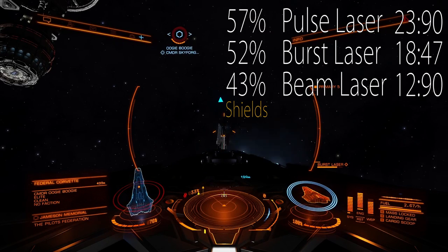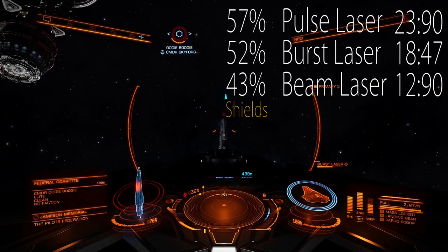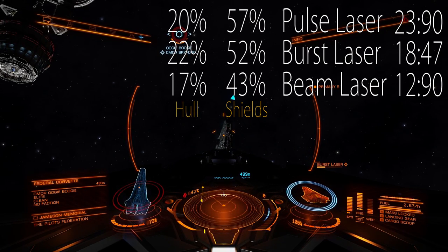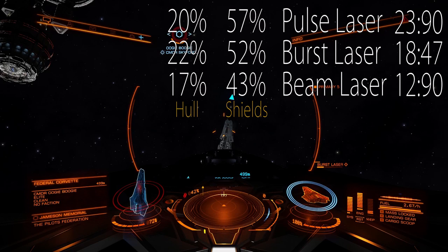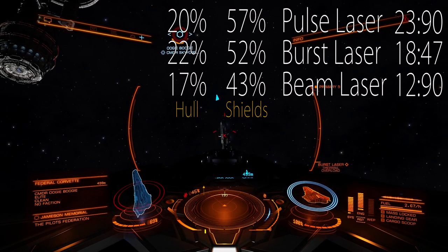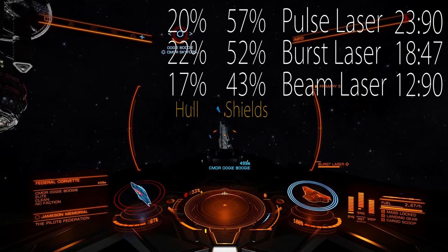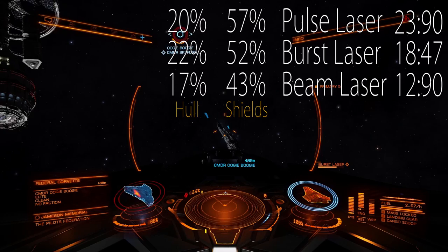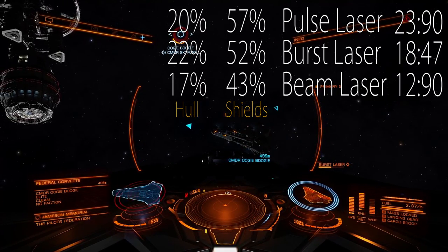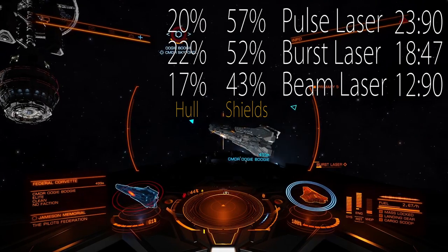If you catch up with pulse laser in 24 seconds, beam laser is actually 14% less effective. Now moving to hull: one large pulse laser, two rounds, each time emptying the weapon capacitor completely — damage done was 20%. Burst laser actually does more damage than pulse laser at 22%. And beam laser is again the weakest — it will deplete your weapon capacitor fastest, doing the most damage in 13 seconds.